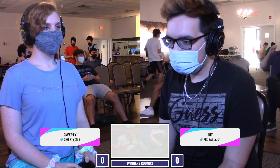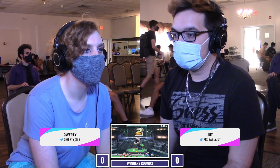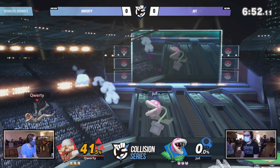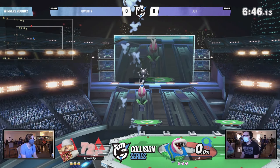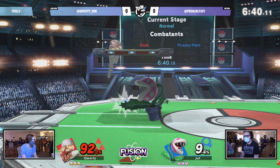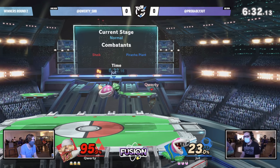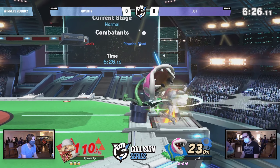We got Qwerty, we got Jut — it's going to be Piranha Plant coming out from Jut against Qwerty's Sheik, and we are in it for the long run. I'm so happy just playing Piranha Plant because that was my secondary main for a while. This is actually a pretty decent matchup since Sheik struggles to kill and Piranha Plant's recovery is normally pretty exploitable, but you're definitely getting matchup-checked here because Piranha Plant is one of those characters we forget is in this game.